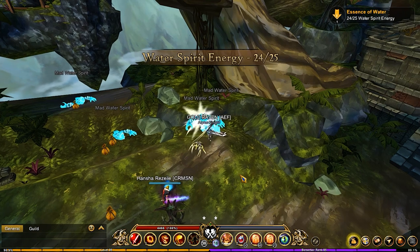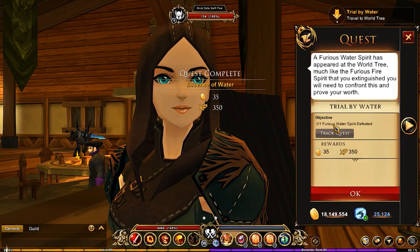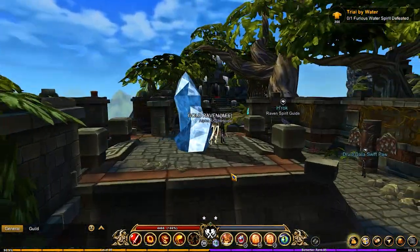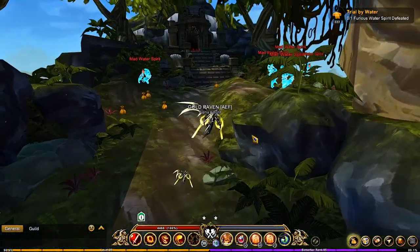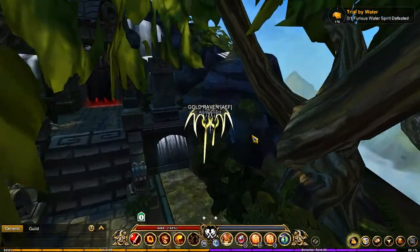We've got water spirits next. Talk to the lady and turn that one in, then we have the furious version of course. So we've got to go back — I'm assuming it's up on the higher area.